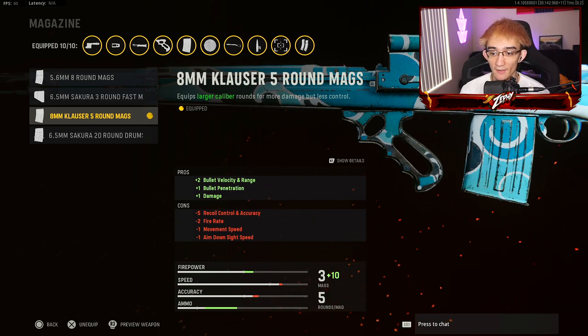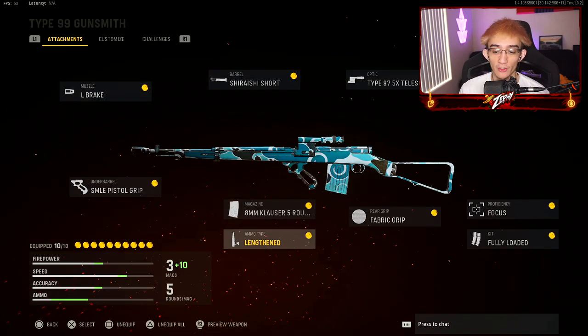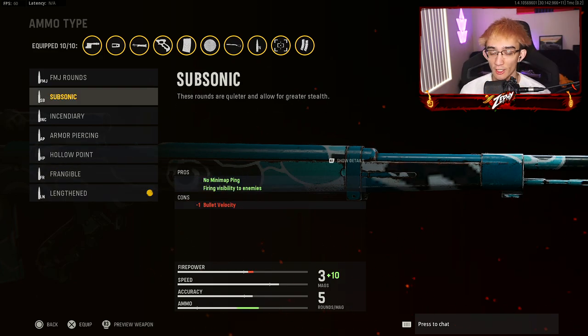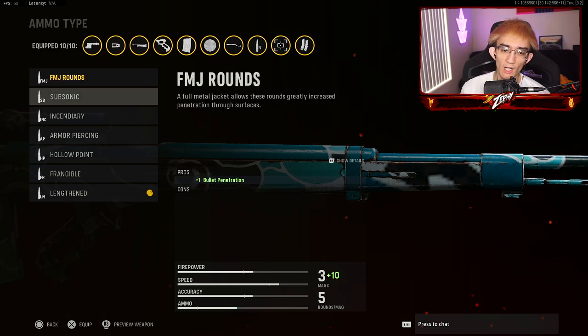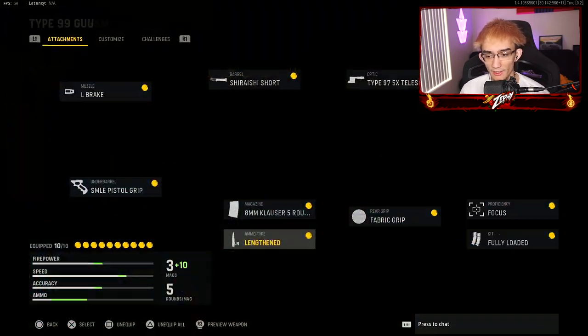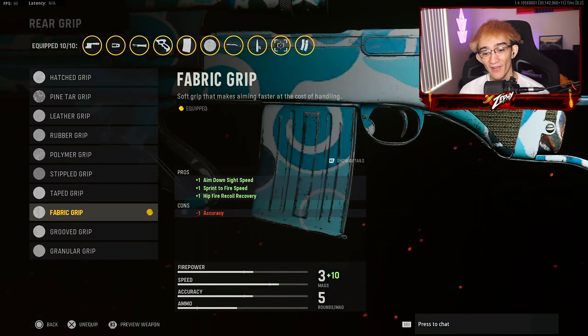A lot of you have complained about the Type 99 getting hit markers, so rock this attachment and you're good to go. For ammo type, use lengthened — it helps with long shots. I sometimes use subsonic if I know I'm playing a close-range map. FMJ rounds don't really help much unless you're going for wall bangs. Lengthened is the meta in my opinion.